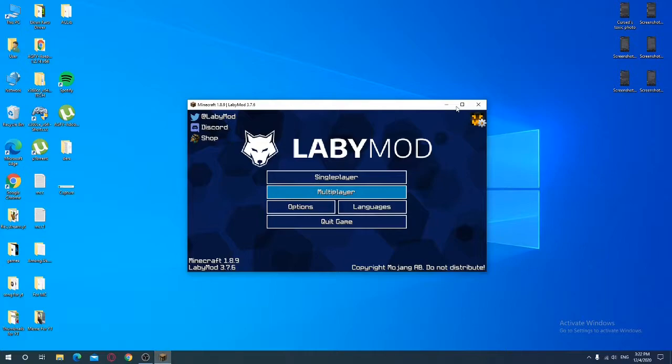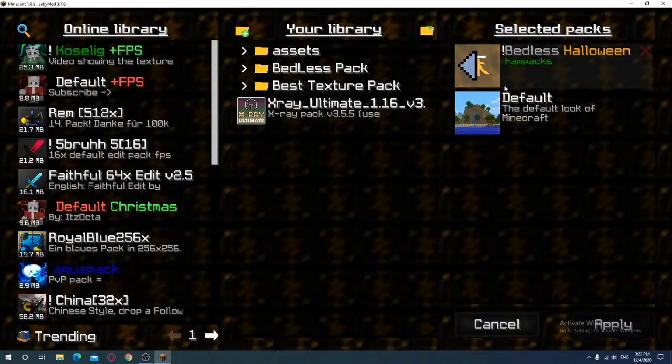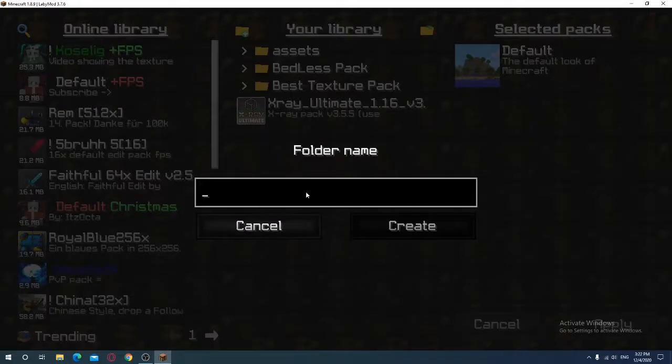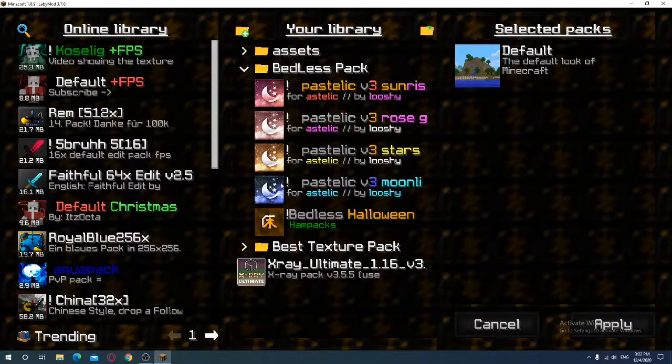Okay guys, I'm using texture packs — I think Bedless made this one, I really love this pack. If you want to make folders for your files, just press New Folder, name it whatever you want, and organize your packs like this.